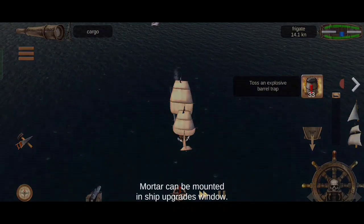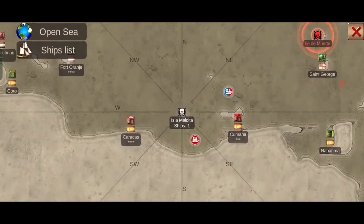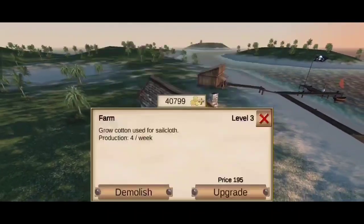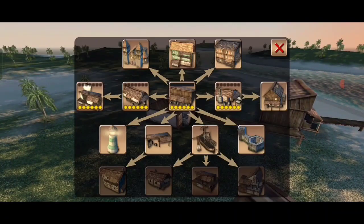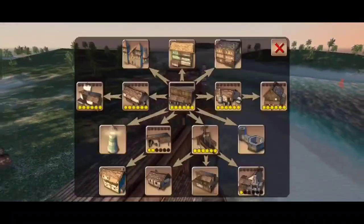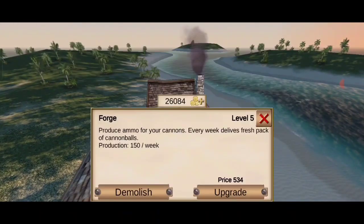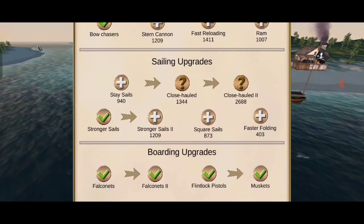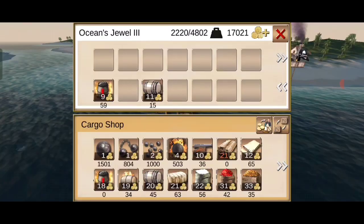We finally have two bases, and this time we will get even richer. Go ahead and upgrade everything in this new base so they reproduce more cargoes to sell. But this is not the end — we will also capture another base. You need to keep 15,000 gold to upgrade each base to maximum for free. Always make sure to buy as much gunpowder as you can before taking over another base.